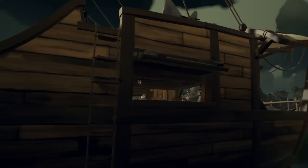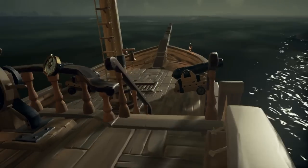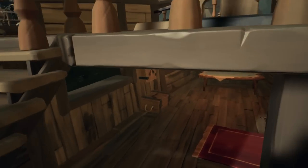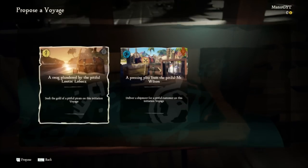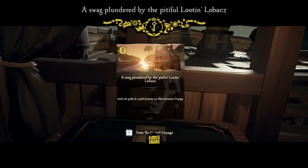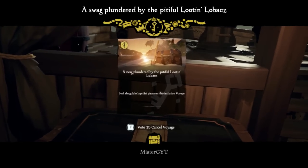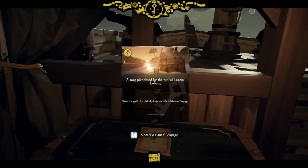There's our sloop waiting for us right there. Gracefully climb aboard said sloop. Head on down to your captain's quarters — this is your voyage table. Hit F to propose a voyage. Let's go get some treasure. We've got to vote for it even though it's just us. And we have now begun our first voyage in Sea of Thieves.